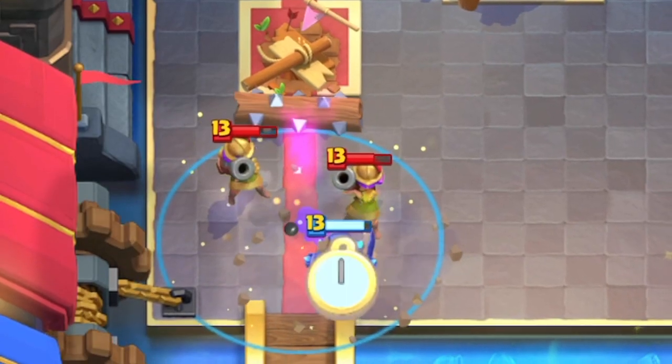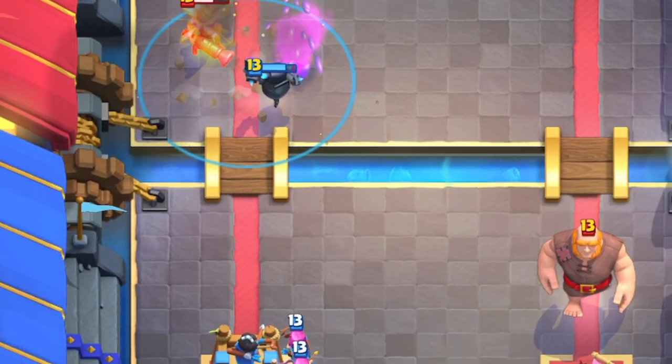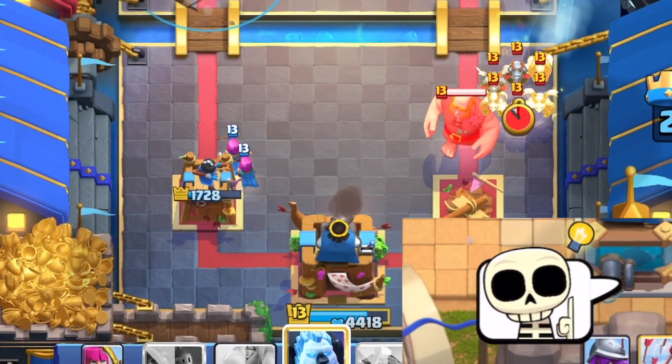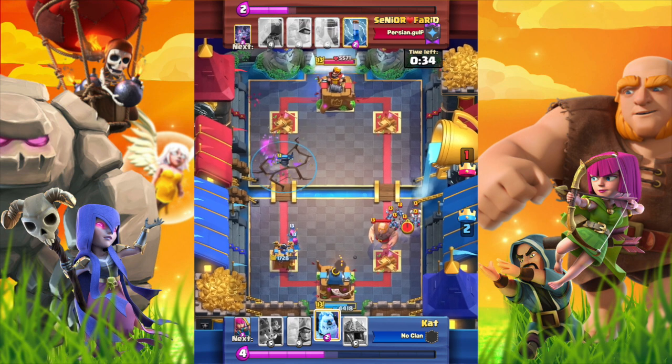We overkilled the musketeer and the opponent caught our mistake. The giant and minion horde are coming again — how can we handle them? Our next card is Archers. We can use the ice golem to kite the minion horde to the left tower and then use Archers to kill the giant.